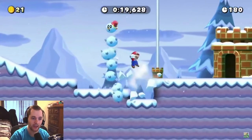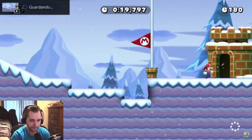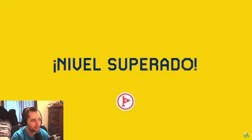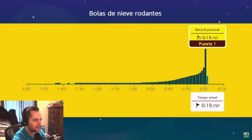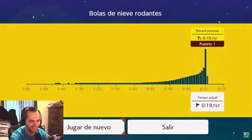But when it gets like that, it becomes a frame war where you literally try and beat people by 0.001 seconds, so I'm sure there was a lot of that. It was so funny in the notes for this — he's like, 'I did a corner boost on a block, which saves one or two milliseconds.' Just absurd levels of optimization.